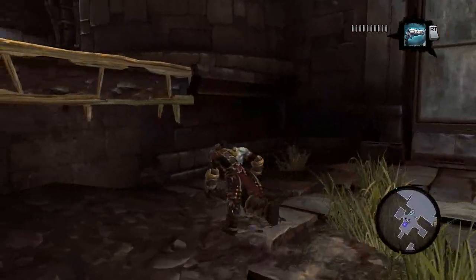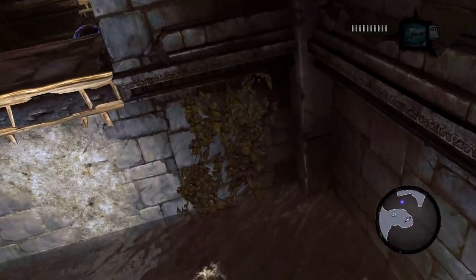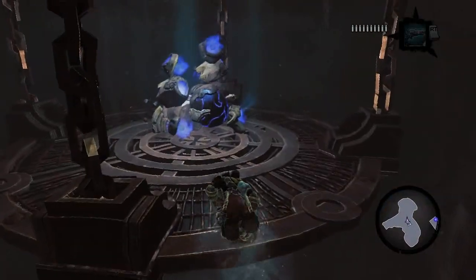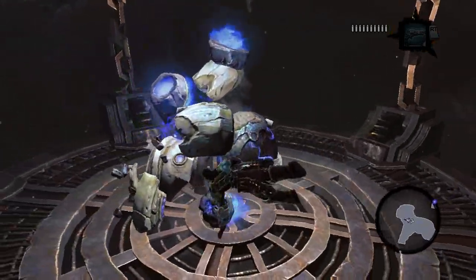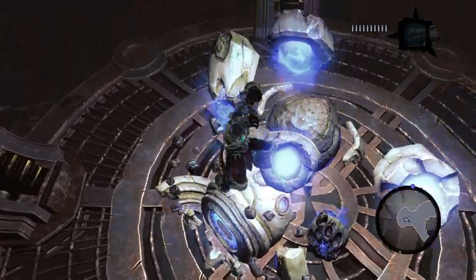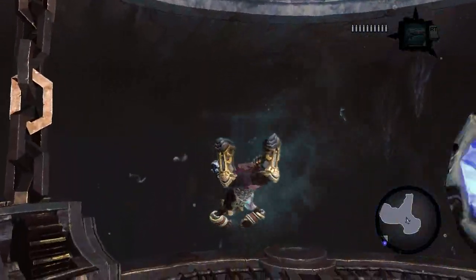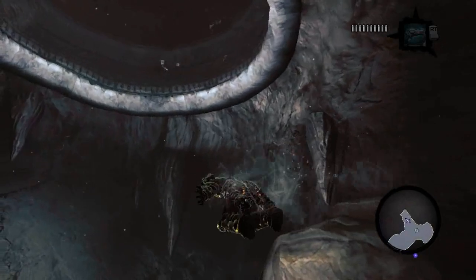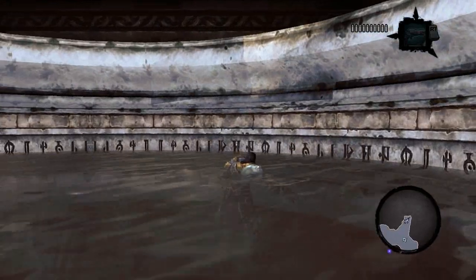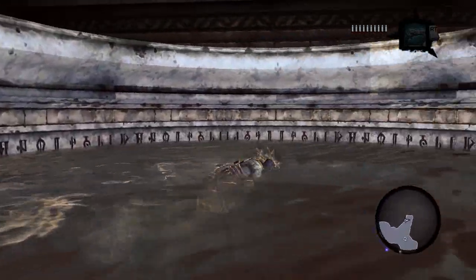There's a switch up there, but I can't do that. I guess we're going up where that construct is. Can I activate it underwater? Nope. Oh, there's a lid here. Did I miss something over here? Holy cow. Whoa, look — there's writing all over here. It's just repeating though, so it's probably not saying anything.